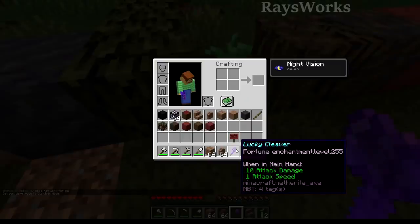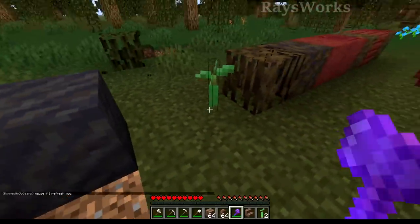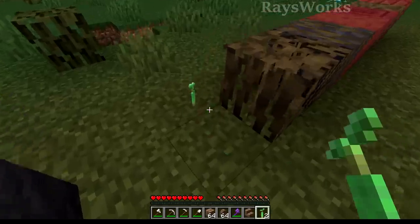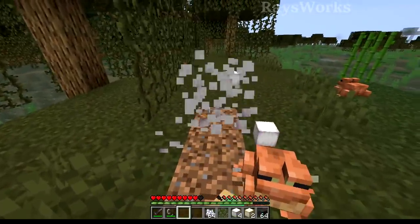So I have a mega fortune axe here, and let's go ahead and break some leaves and see if it drops anything. Doesn't appear so. And we just get the item back. So this is just instant mine with the fist. Most of these blocks can be obtained as items just by using the fist. The frog lights in survival are instant break.